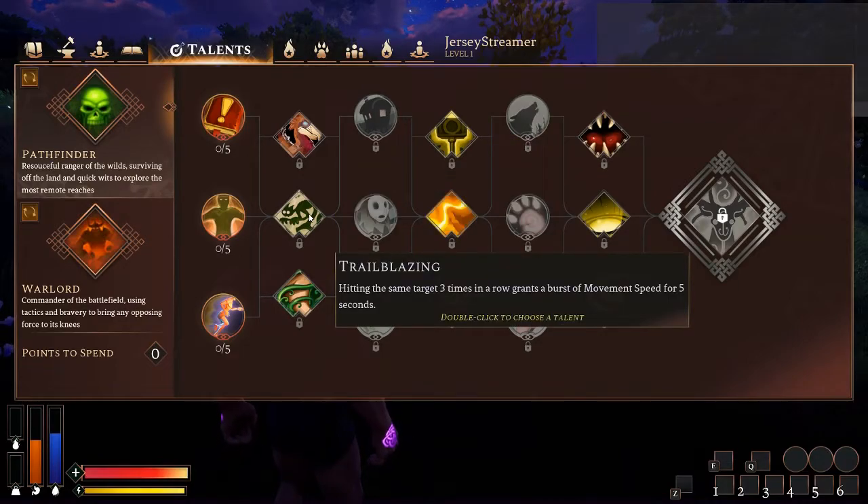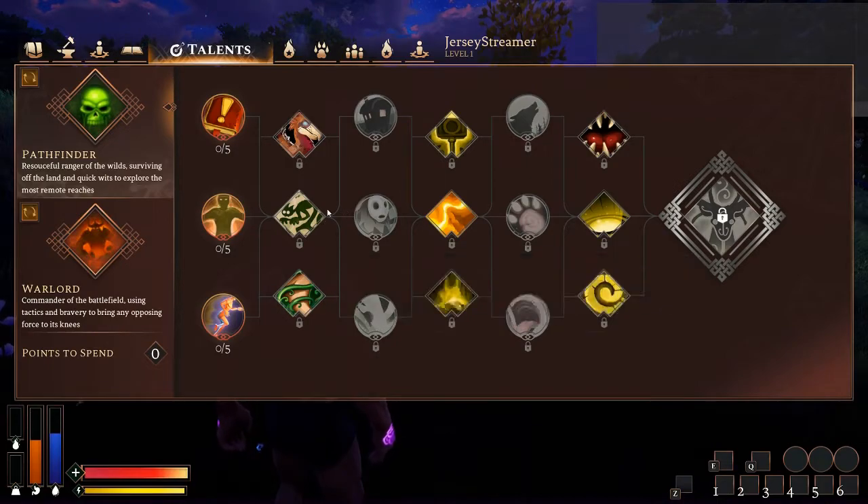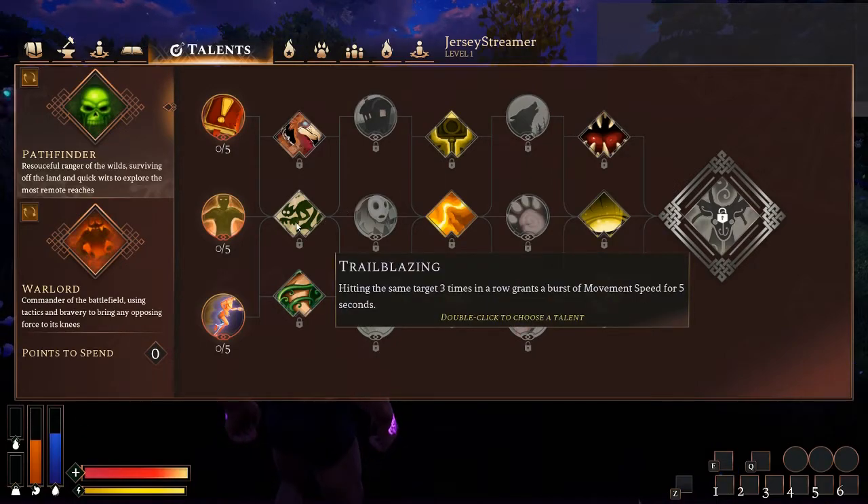Trailblazing — hitting the same target three times in a row grants a burst of movement speed for five seconds. It's good, but it depends on what weapon you're using. If you're using a bow or crossbow and sitting at a further range and aiming the whole time, movement speed isn't really going to matter all that much — though it will help you get out of dodge when the enemy inevitably gets close to you.